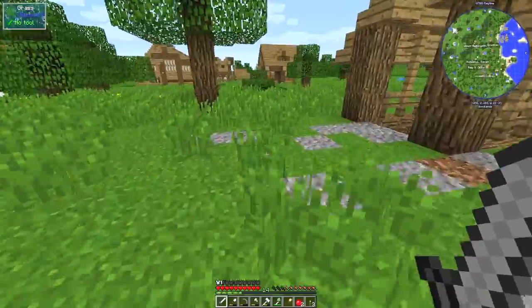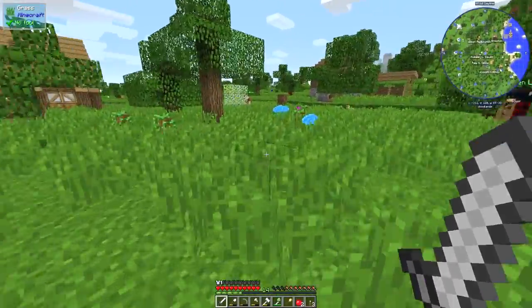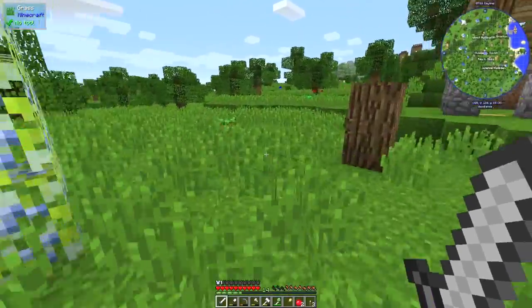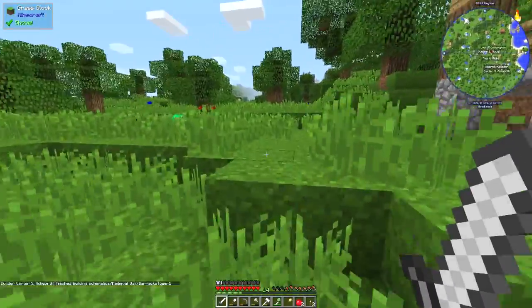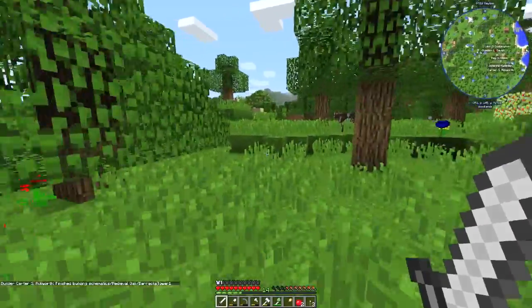This grass is growing quite thick and lustrous here, isn't it? There's a cow over there — let's get the cow. Oh, you finished your barrack tower! Excellent. Well, you can make a guard tower in a minute as well then. Right, let's get you.